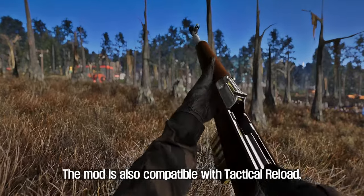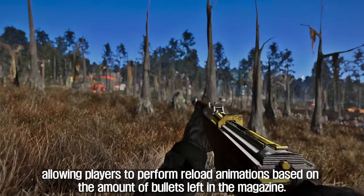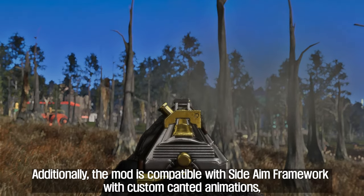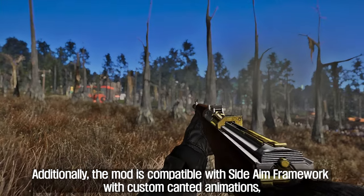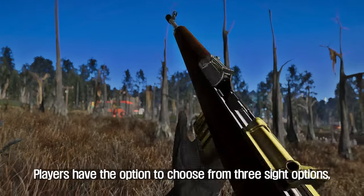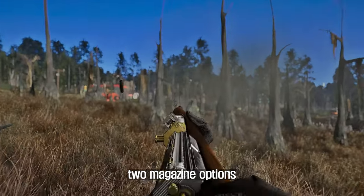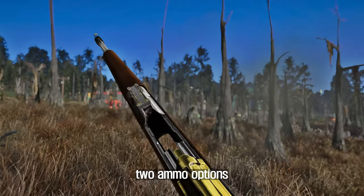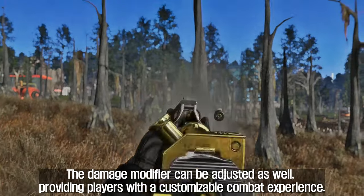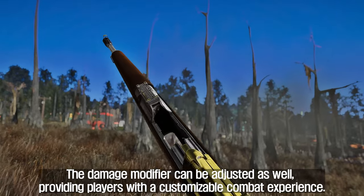The mod is compatible with Tactical Reload, allowing players to perform reload animations based on the amount of bullets left in the magazine. It is also compatible with the Sight Aim Framework with custom cannon animations, enhancing the weapon's aim. Players can choose from 3 sight options, 12 muzzle options, 2 magazine options, 2 ammo options, 4 base material options, and 9 furniture material options. The damage modifier can be adjusted as well, providing a customizable combat experience.